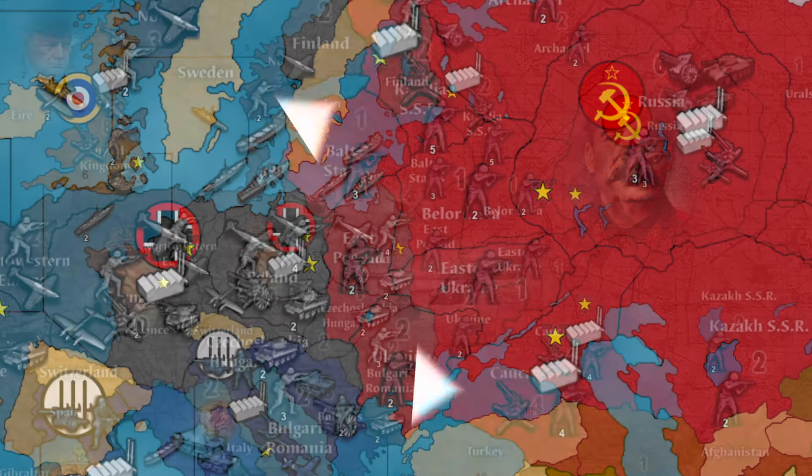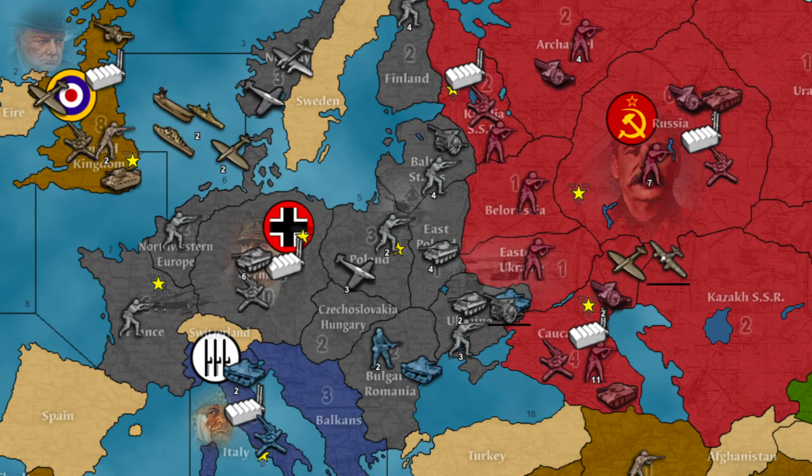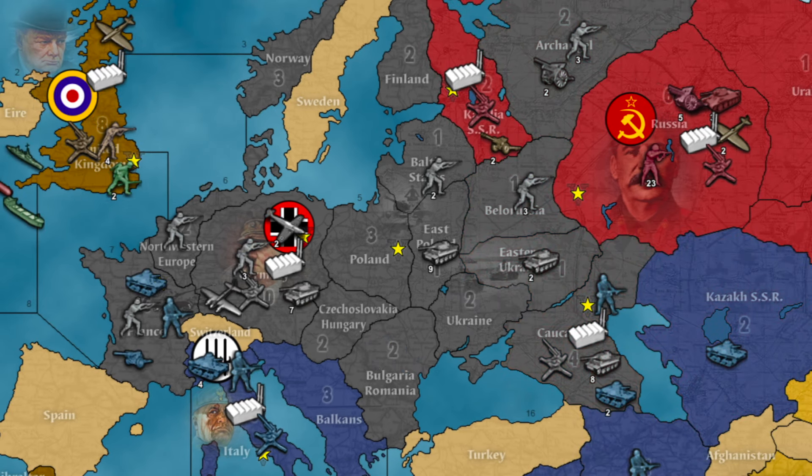The key to success is to threaten Karelia SSR and Caucasus simultaneously, forcing the Soviets to abandon one. Typically, the USSR gives up Karelia SSR first. From there, you threaten Moscow and Caucasus, forcing the Soviets to give up Caucasus. From there, it's simply attrition, but you are clearly making more money than them.